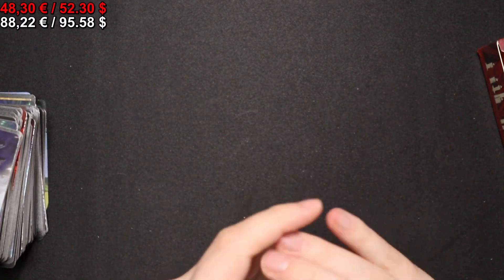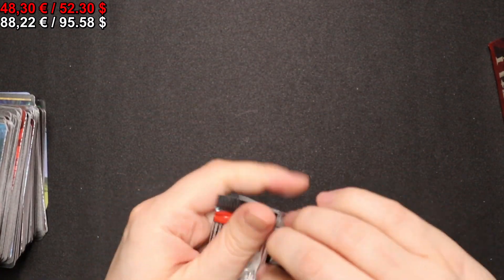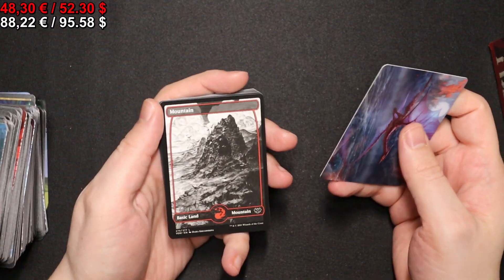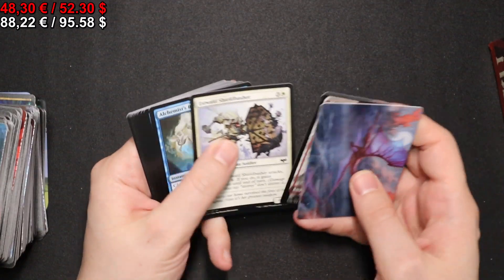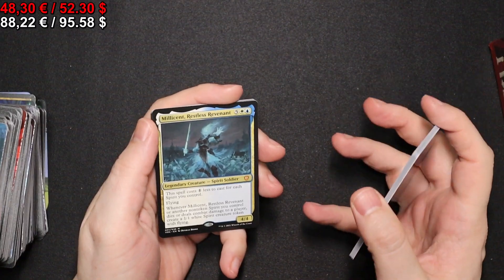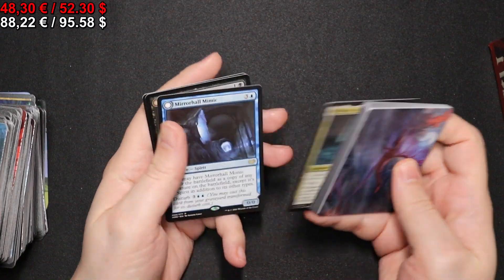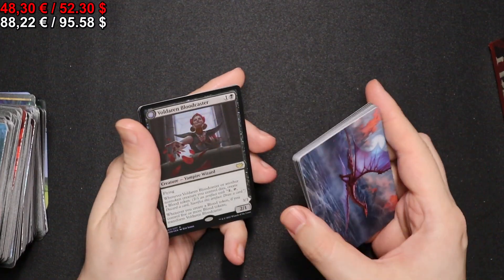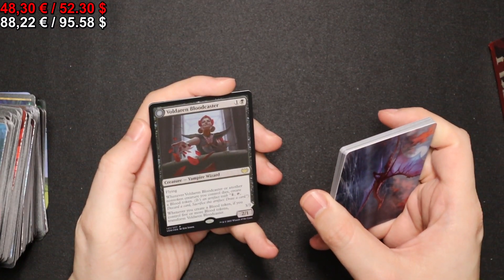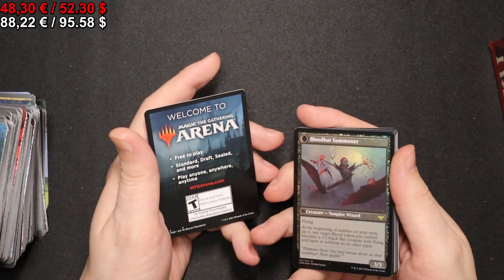That was not a bad pack. Maybe I will cry once I do the price searching. In the next pack we have a full-art Mountain. We have a Millicent, Restless Revenant — very popular Spirit commander. A Mirror-Hall Mimic — and we know the back side — a Ghastly Mimicry. We have a Voldaren Blood-Caster in foil, and on the other side a Bloodbat Summoner.